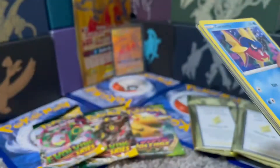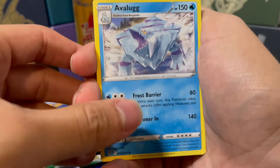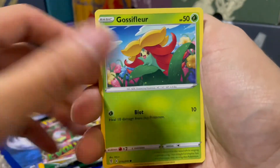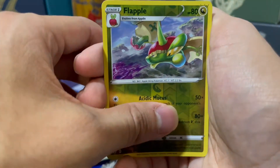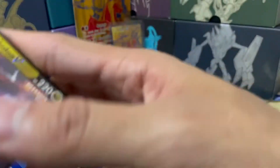I'm definitely hoping to get an Umbreon V or Rayquaza, something along those lines. Let's see what we got: Grass Energy, the Big Iceberg himself, Wealth, Ribbon Badge, Zoelus, Carvana, Gossy Fleur — everyone's favorite Pokemon Go Pokemon — Scraggy, Hippotas, Flapble Reverse, and a Duraludon V. Awesome start, get a V pull.